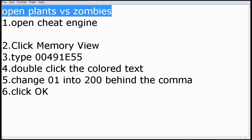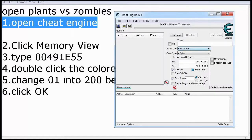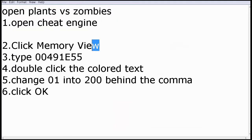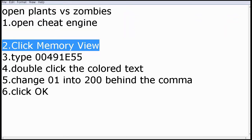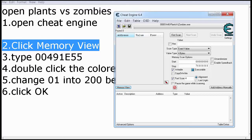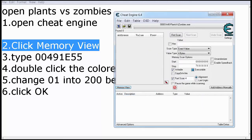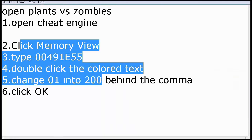First, open your Plants vs. Zombies of course. I'll open it and then open the Cheat Engine. Now click memory field. But before you click memory field, you need to press the computer icon and search for Plants vs. Zombies.exe — it's sometimes called PopCap. It's gonna be listed as PlantsVsZombies or something like that. Click the PlantsVsZombies.exe, open it, and now click memory field like I've typed here in the notepad.